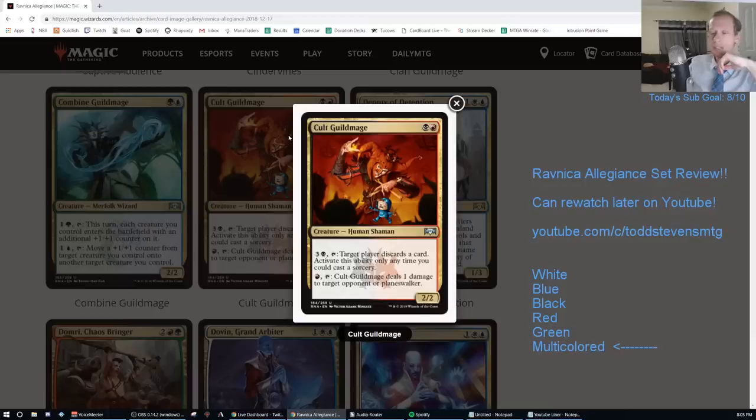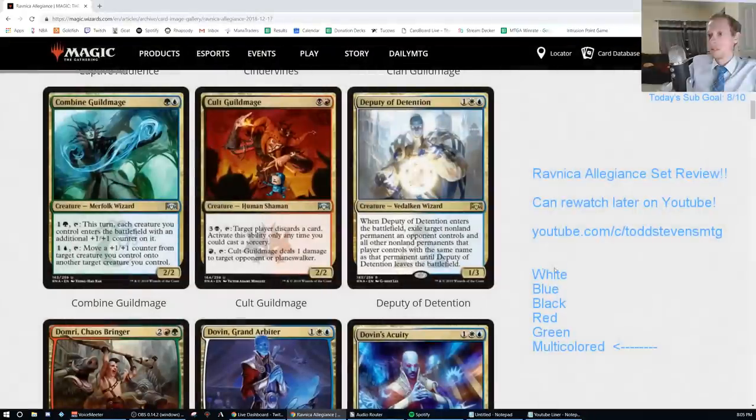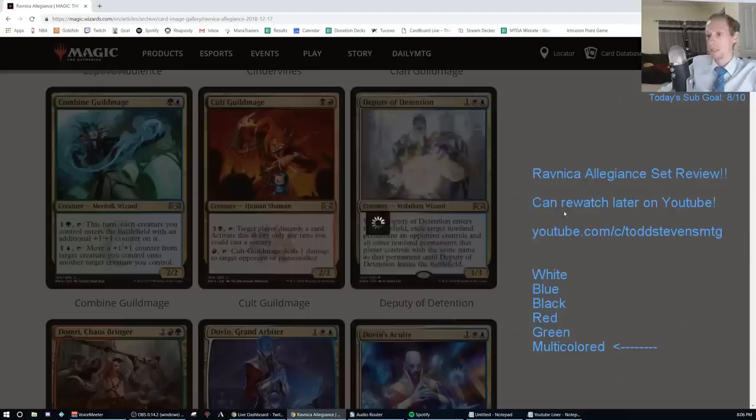Cult Guild Mage — black-red. Three-black: target player discards a card, activate only at sorcery speed. Red tap: deals one damage to target opponent or planeswalker. The red part is an obvious way to turn on Spectacle. You can also spend four mana and make your opponent discard a card. This is not going to be played in a Rakdos deck — it's an F. There are a lot better cards in Rakdos. I can't imagine a scenario where that's one of the best 60 cards in your deck.